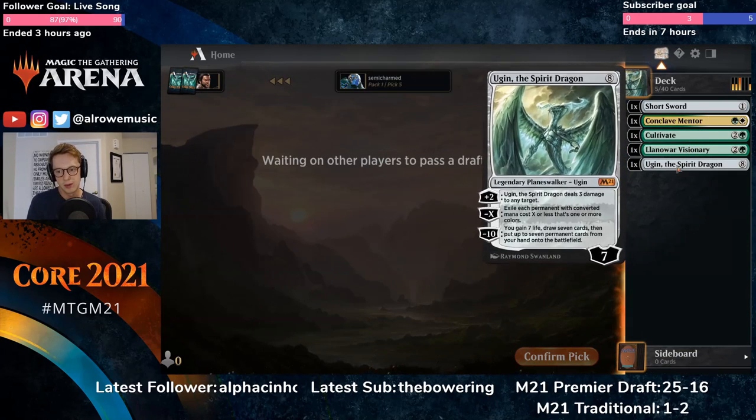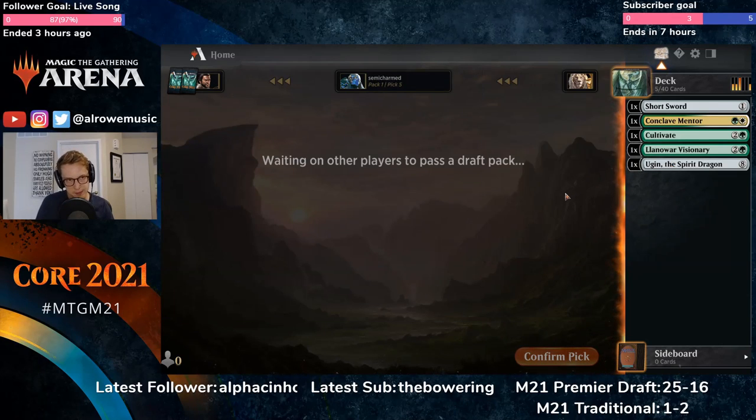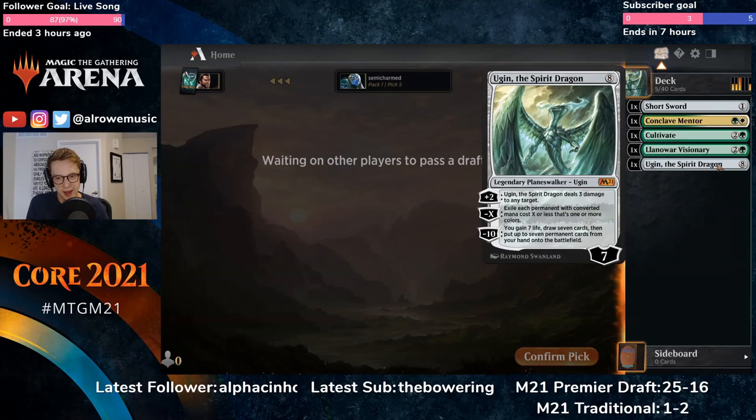We've got some good green and a card that wants us to ramp. I'm in for this start — this is exciting. It might be the only time we see Ugin, so let's make it count on our side of the battlefield, because our opponents are sure to have it a bunch.